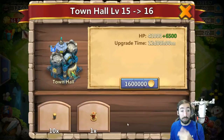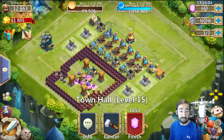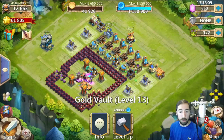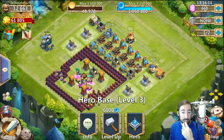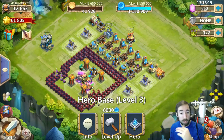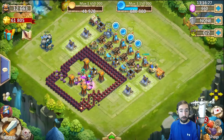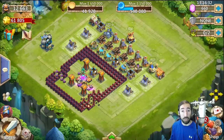We're going to go ahead and upgrade this Town Hall to level 16. It's going to take 12 days and we'll get the totem. There goes all the money. Now I'm going to level up my gold vault here to level 14, go ahead and get that out of the way. And now we're about to make this base. Here we go.